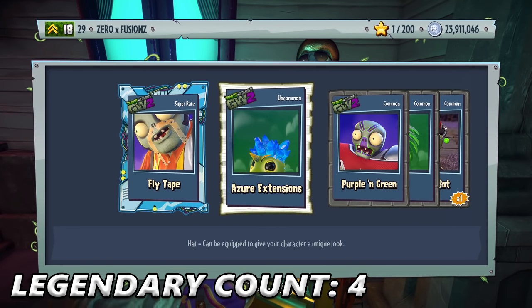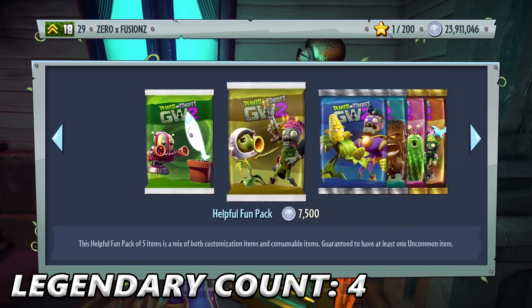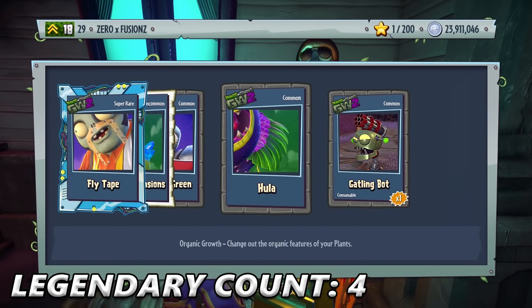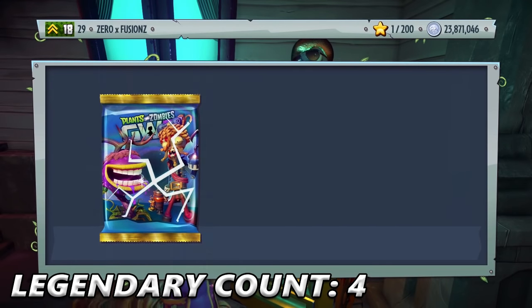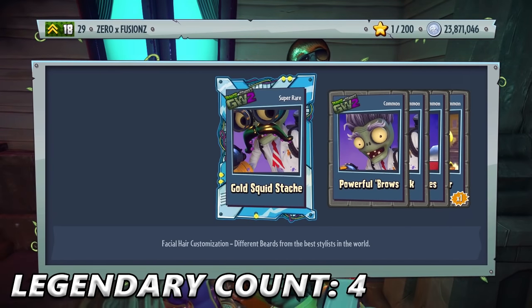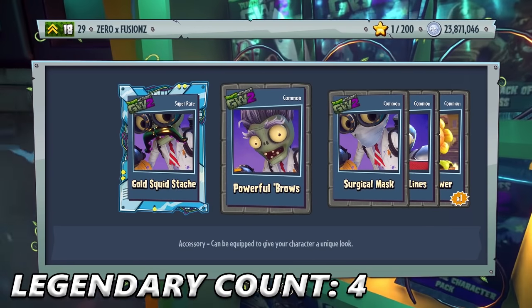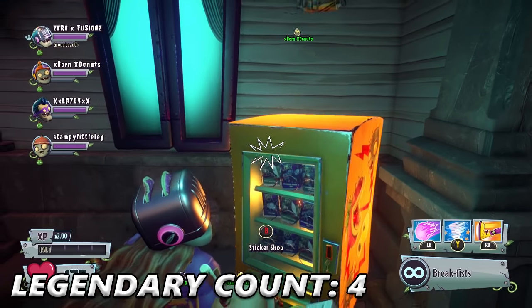We get Fly Tape, Azure Extensions, Purple and Green, Hula, and a Gatling Bot. That Hula is pretty nice — we need some more Hawaiian-themed customizations, that would be awesome. Powerful Bros, Surgical Mask, Lightning Lines, and a Heal Flower.